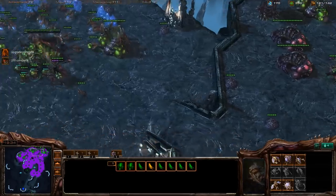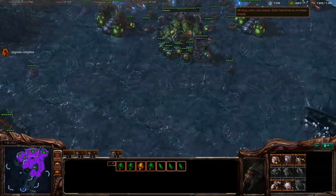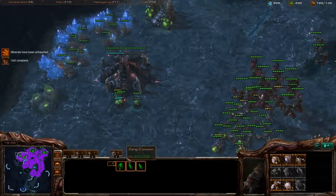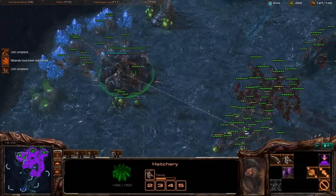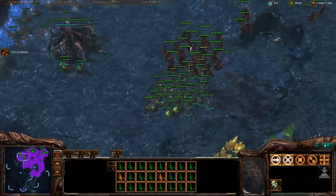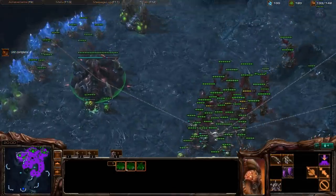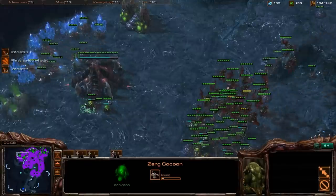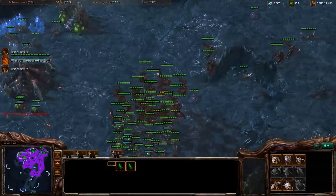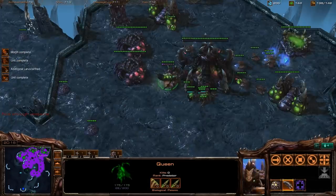I'm still establishing that third base and getting a queen there. All my queens are on separate hotkeys. You can do the trick where you use the hotkey to cycle bases and have all your queens on the same hotkey, but I haven't practiced that yet, and you don't have to worry about it if all you're aiming for is to get into silver or gold league. This strategy will probably get you into gold, and it'll at least get you into silver — that's for sure.